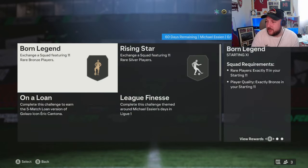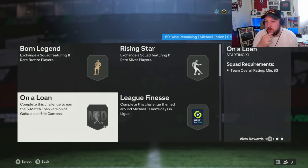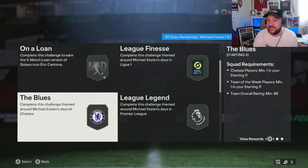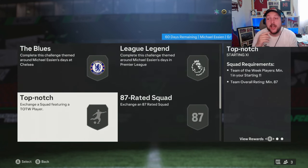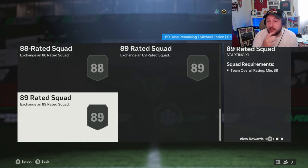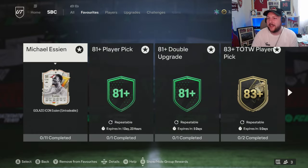SEM has come out as an SBC and we're going to show you how to grind it in today's video. We've got ourselves an 83 squad of bronzers, silver, an 85 team of the week, an 86 team of the week, another 86 team of the week, an 87 team of the week, another 87 team of the week, an 88 and 89 and two 89s overall. So not too bad.